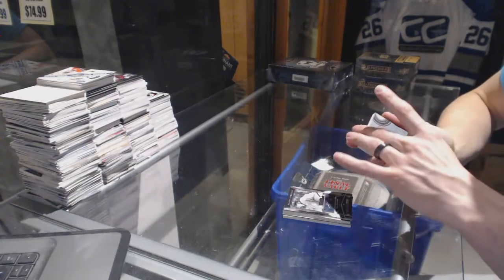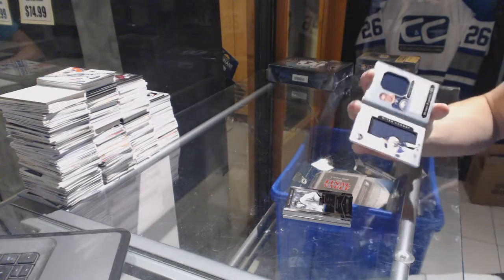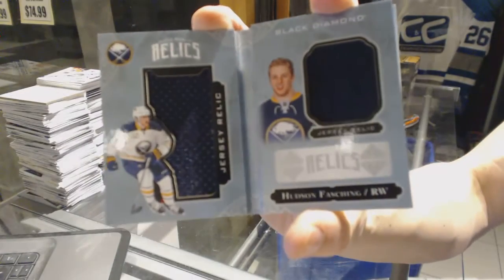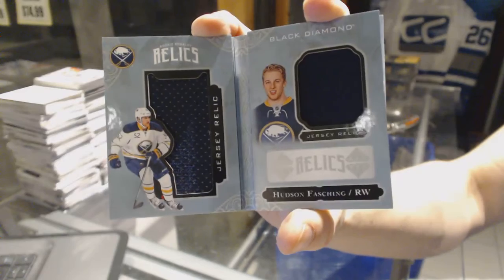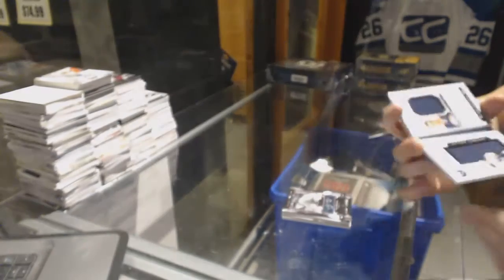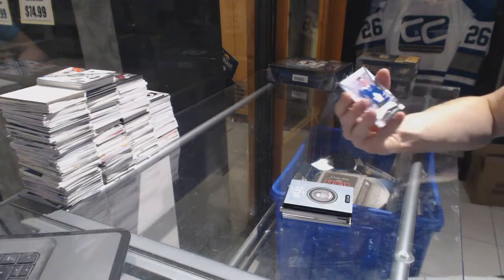We've got a Rookie Booklet Relics Dual Jersey, number to 299, Hudson Fasching. And we've got a Rookie Gems, number to 399...